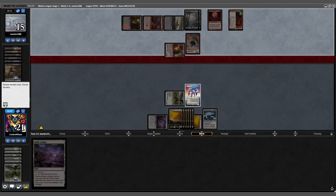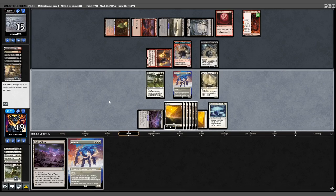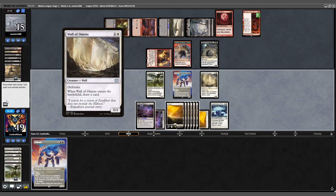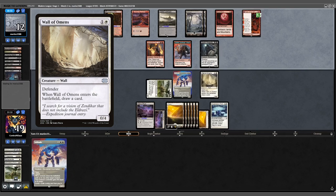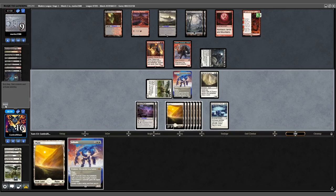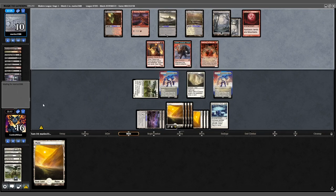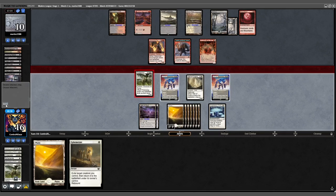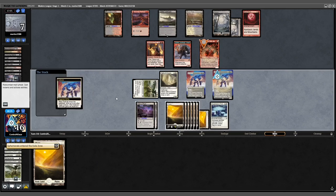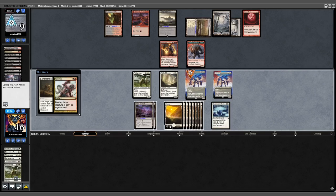Opponent plays another Fable, attacks for 2 with the Pyromancer. We play into a Voidwalker — start with a Wall of Omens and draw a card into another Solitude. The Wall of Omens lets me hold down the fort and a second Solitude gives insurance for whatever threat I need to answer — whether the Voidwalker or Reflection token. I use the Solitude on the Voidwalker and draw into an Ephemerate, chipping away with Flickerwisp.